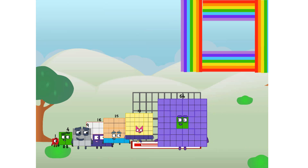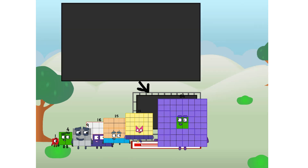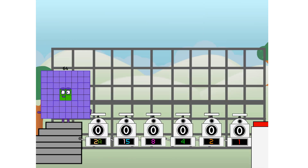There you are, this way! I've got so much to show you. I am 64, and I can be a strong square, a chess board, a super rectangle, 8 octoblocks, or even a super cube. But today I want to show you a little trick I call binary boosters.